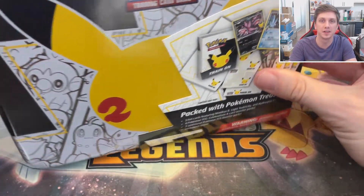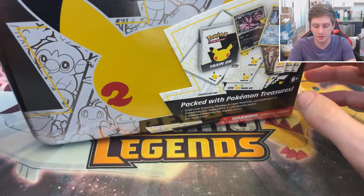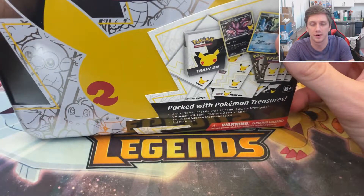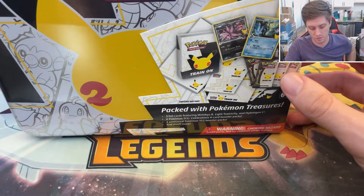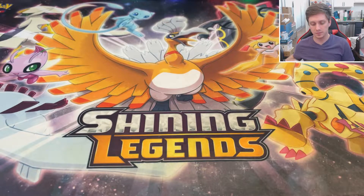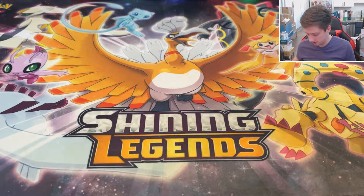My goal is to collect all the Celebrations promo cards. I'm missing the Lanturn Charizard and Dark Sylveon, but I can't really find those anywhere. If you have them and want to sell them for retail price, I would love to grab ahold of them, but I have not found any so far. Without further ado, I'm going to get these babies cracked open.